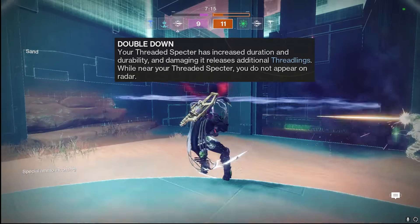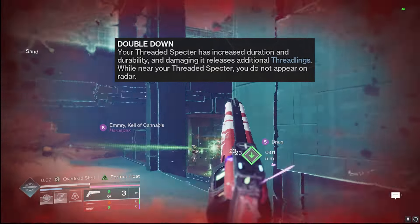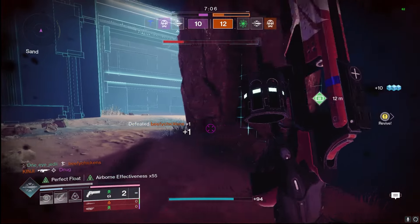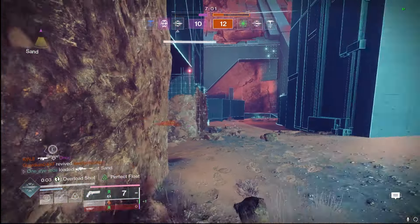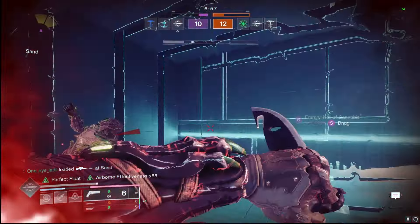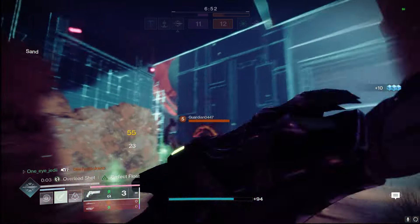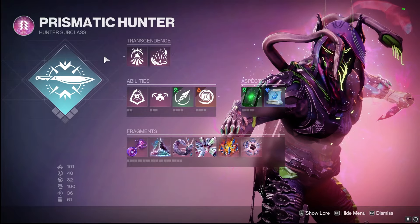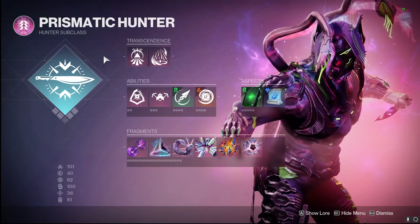While near your Threaded Specter, you also don't appear on the radar, which is absolutely disgusting if you are trying to run from an enemy. You go one way, dodge, leave your Threaded Specter behind — they see that Threaded Specter on the radar, not you, even when you're shooting, and then you can just clobber them with a shotgun, hand cannon, whatever you are using. These boots are absolutely disgusting.